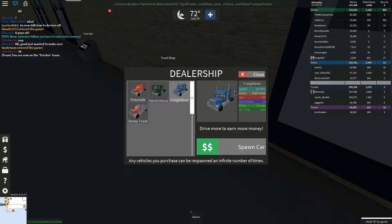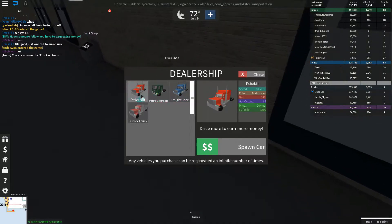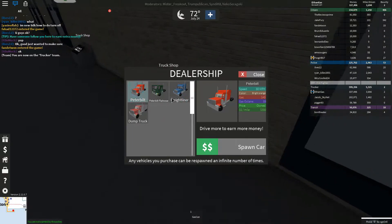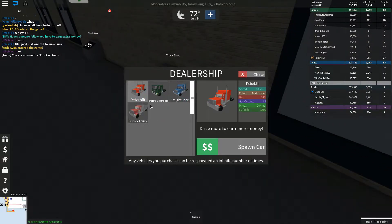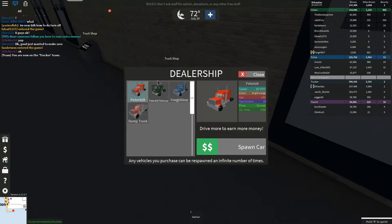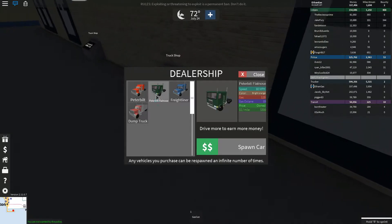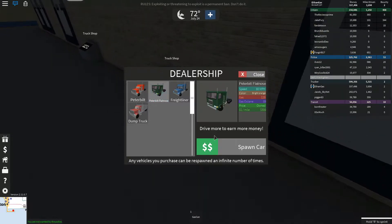They now have a really cool system for picking your truck. You can choose — I'm not going to say these names right — Peterbilt, Freightliner, and Peterbilt flat nose. The original one is Peterbilt, so I'm going to take the flat nose one.